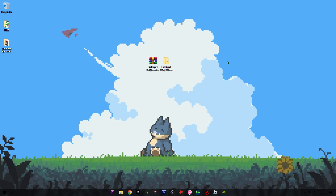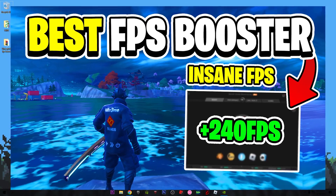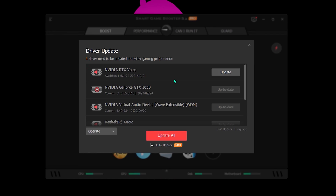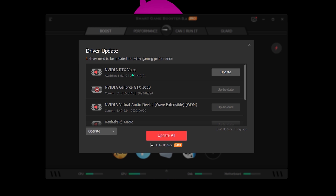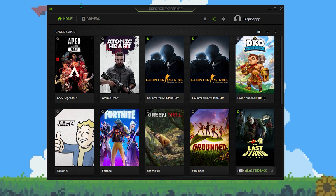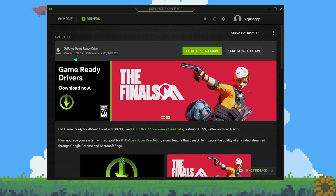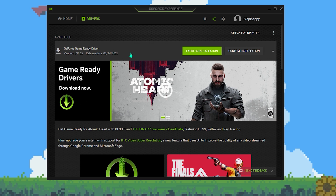The last Windows setting you need to change is updating your graphic drivers. If you don't know how, I recommend watching the video I made a couple of days ago about the best FPS booster — that app will help you get the most recent drivers for AMD, Intel, or Nvidia. On my case I have Nvidia, so I go to GeForce Experience, click on Drivers, and you can see the most recent driver — in this case 531.29, released a couple of days ago.